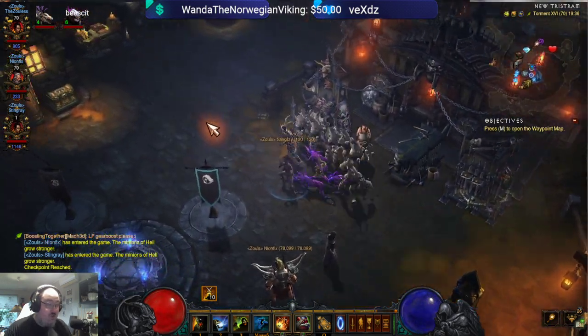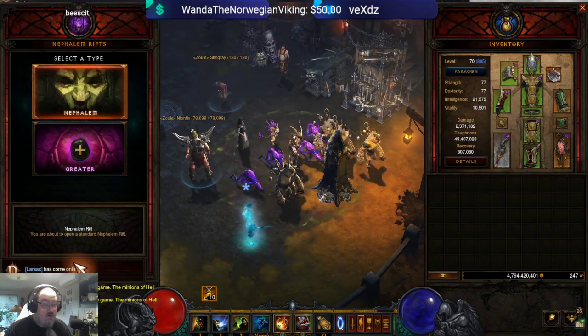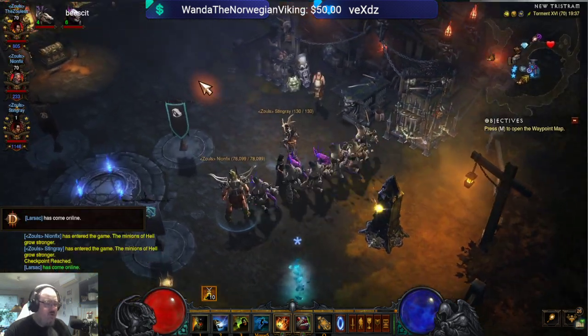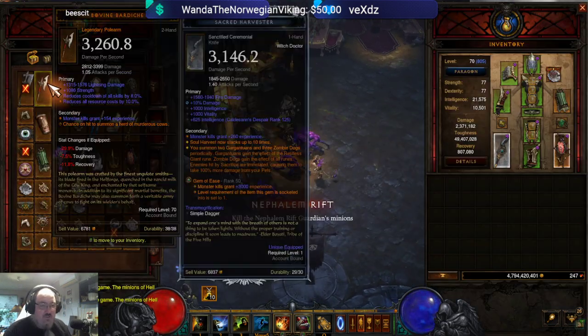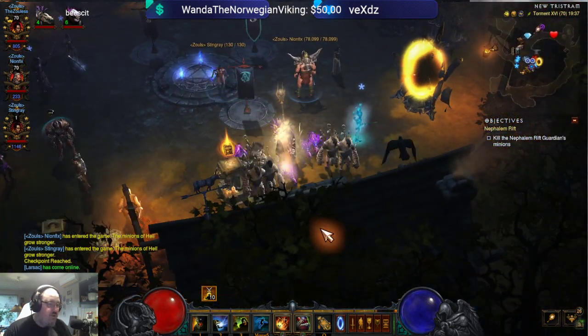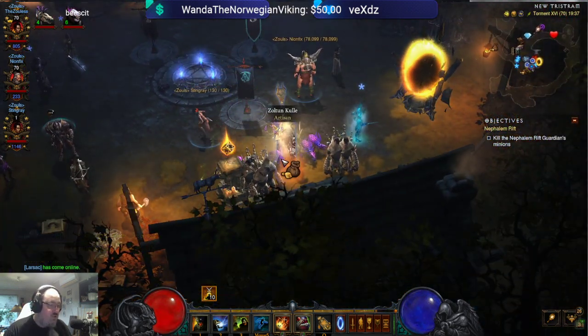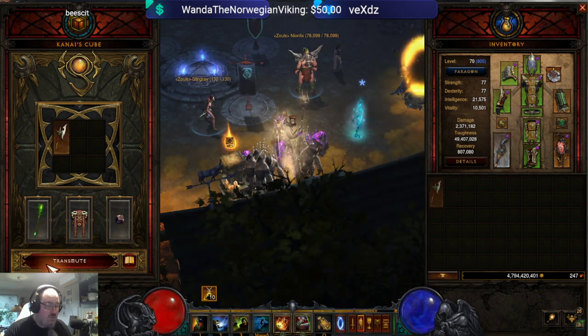I'm going to show you how fast it goes and the only way to do that is to prove it. We go down a rift — actually, let me show you something else. It can actually be even faster in cow level. When you go down the cow level, Stingray, do not move and do not type. Then you will be standing as AFK and you cannot get hit for one minute.